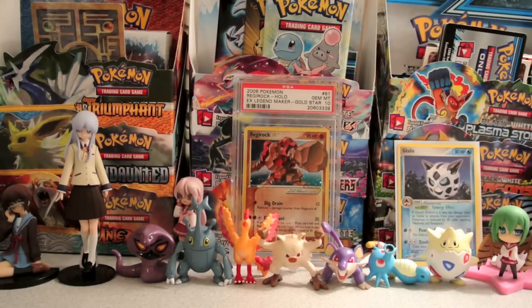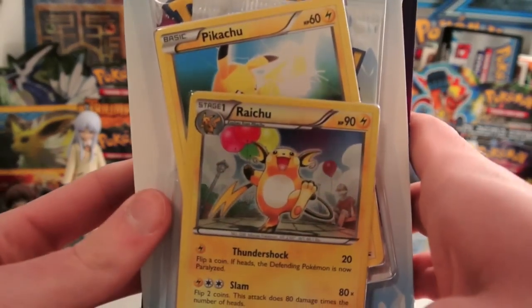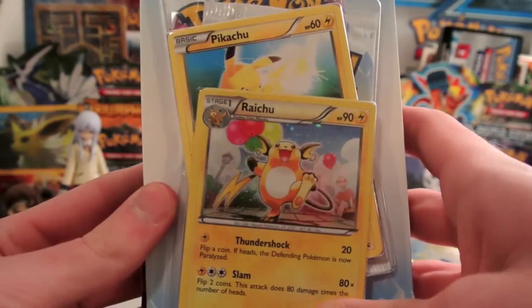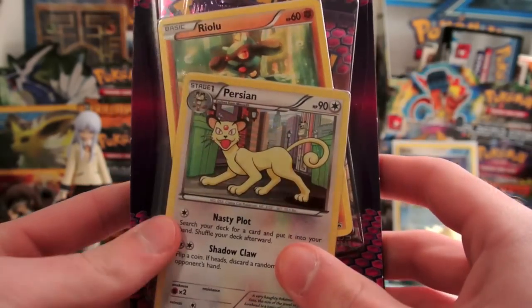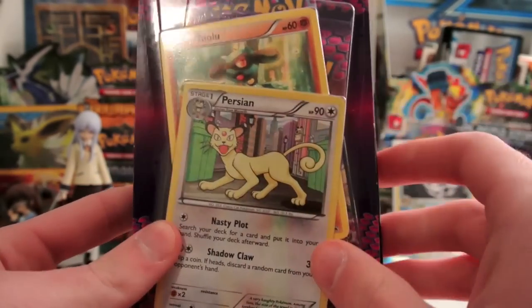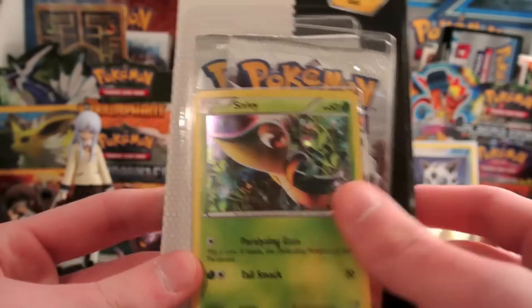I'm going to keep the sampling packs — not going to open those up, and keep them for either raffles or to sell them off later. Here's what I have: a Boundaries Crossed one with the Raichu holo and promo Pikachu, a Dark Explorers one with a holo Persian and a promo Riolu, and a Black and White one with a promo Snivy.